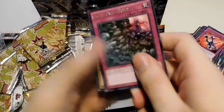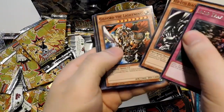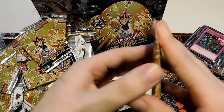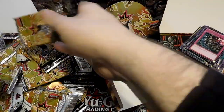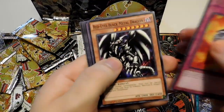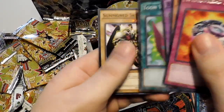Another Acid Trap Hole, Red Eyes Black Metal, Guilford, Summon Skull, and Pendulum Machine. I think the only ultra rare missing is that Ra card, so hopefully I can get it in the next four packs. Widespread Ruin, Red Eyes Black Metal — still looks good. Black Skull, Toon World, and Summon Skull. Almost got all the ingredients to make the Black Skull in that one.